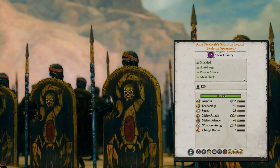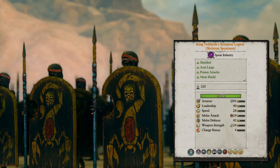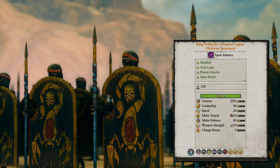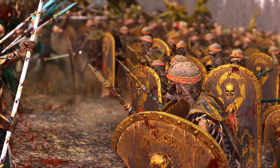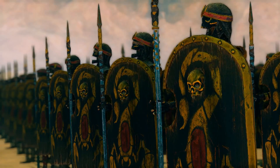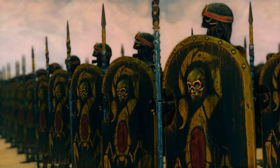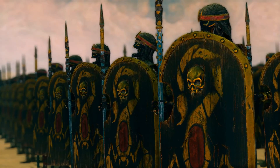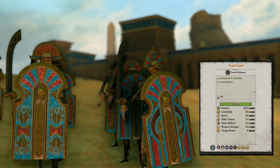The King Neakash Scorpion Legion is the Regiment of Renown for Skeleton Spearmen. They have much higher armor (plus 35), a silver shield, higher melee attack and defense, and cause poison attacks. However, the price is nearly double that of normal Skeleton Spearmen. The performance boost is not significant enough to justify the cost, so I would leave them out completely — they are not worth the price.